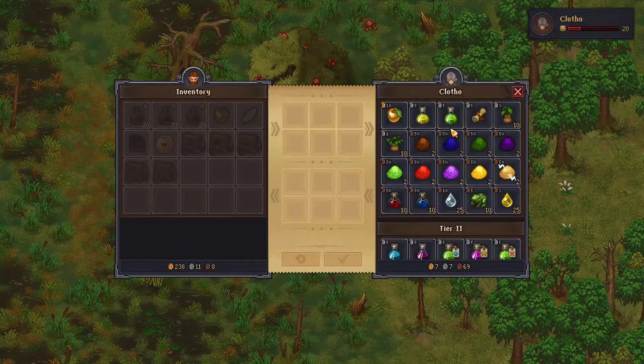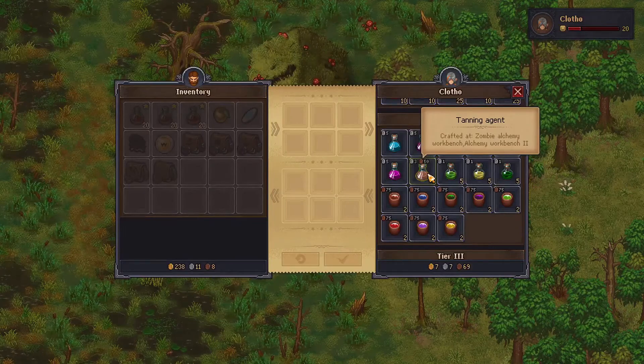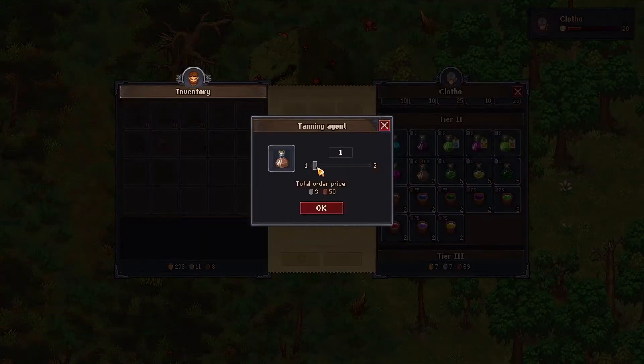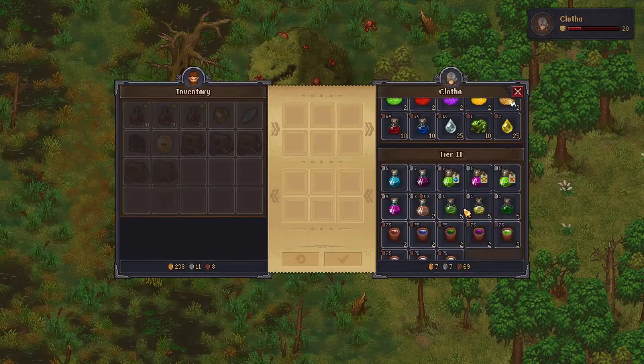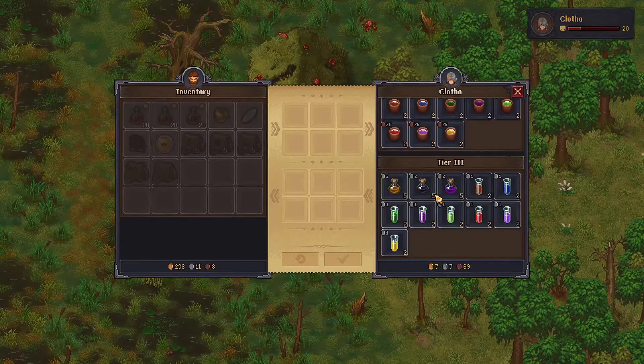Clotho will always sell you tanning agent — she has two available. However, one costs three silvers and 50 coppers, and buying two doesn't save you anything — you actually pay more. That is quite the price hike she's charging. God damn it, lady.